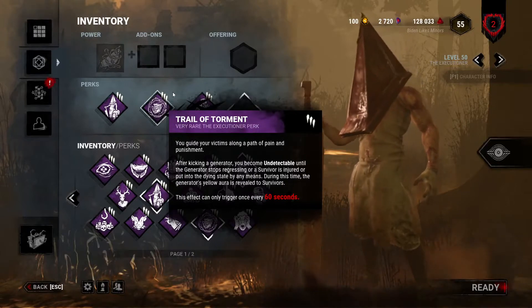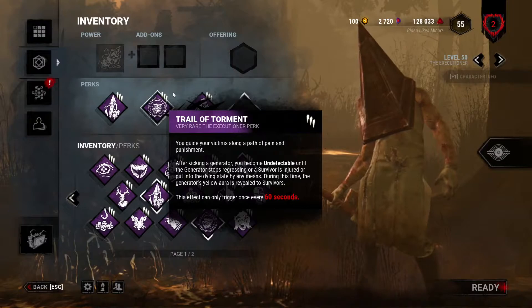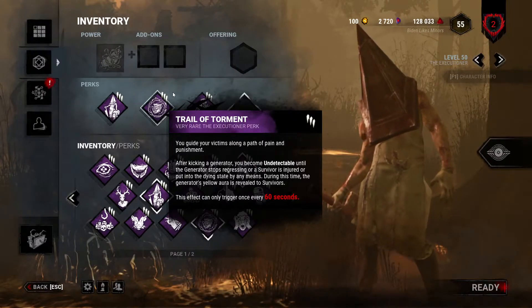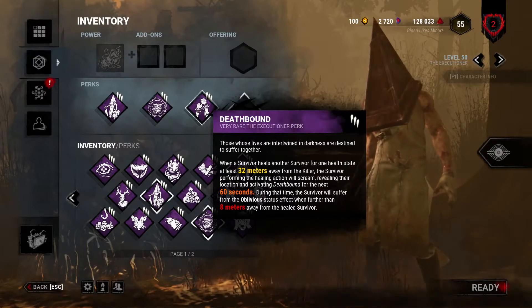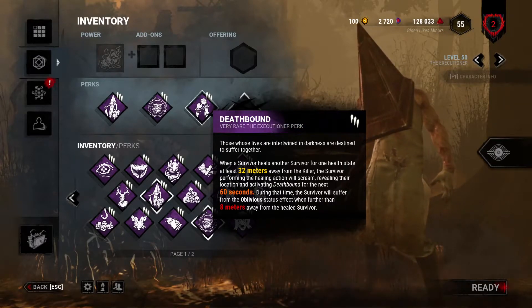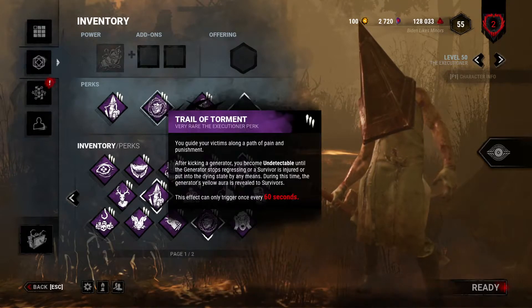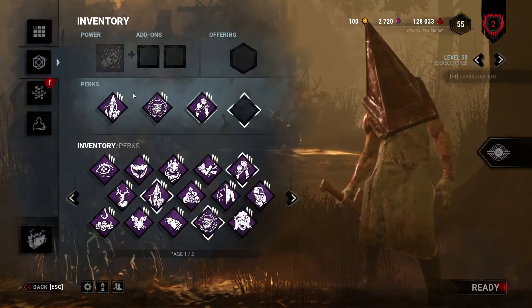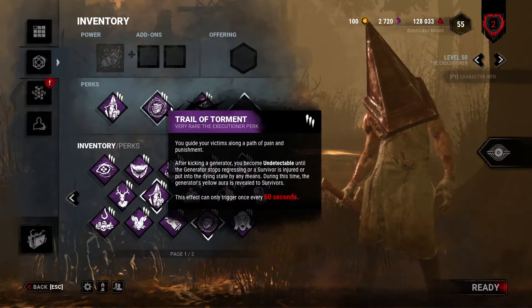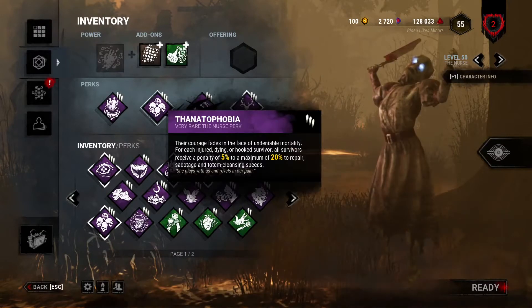This is really cool — good for stealth killers honestly. Every 60 seconds is fine, but it'd be cool if the effect was like 30 seconds at purple tier. That might be a little too OP though. They basically just cut the meters in half — no big deal. I feel like this will get more use now.